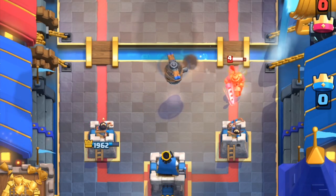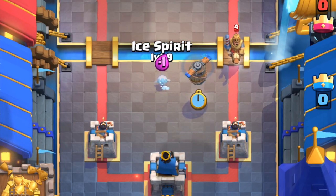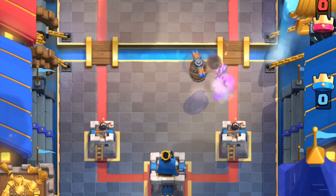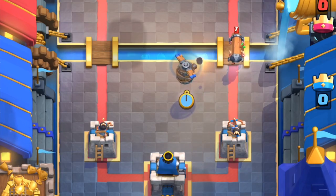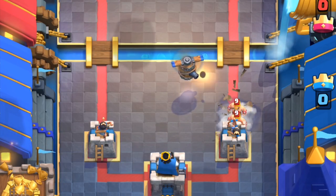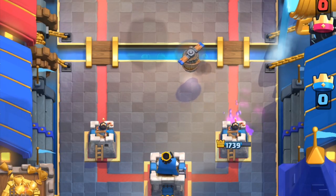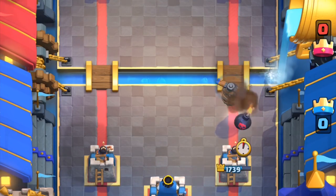Another great card that synergizes really well with it is Ice Spear. That one-elixir card is so flexible — it aggros ground units, freezes them, and buys the flying machine time to wreck them. If you're really fast to react, it can stop a battle ram, but it won't stop the Barbarians — this is worse than a Musketeer because at least the Musketeer pulls those Barbarians and tanks them. But at least the flying machine can stop a Balloon — you can even obstruct the pathing and force the Balloon to take the longer route flying around it.